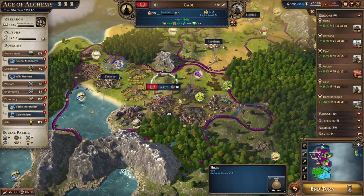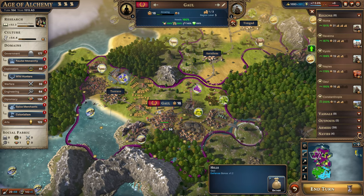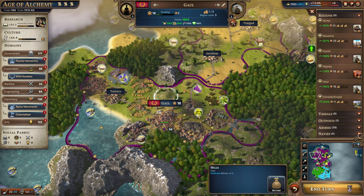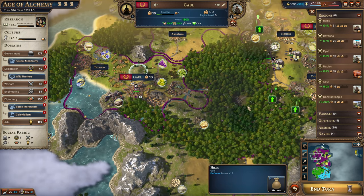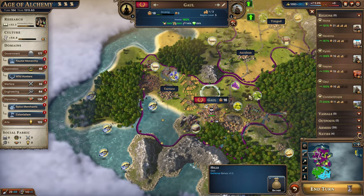We could do gold in one spot and production in another — or the other way around, doesn't matter. But we don't actually have the improvement points right now. I really want to get some gold here in these hills.